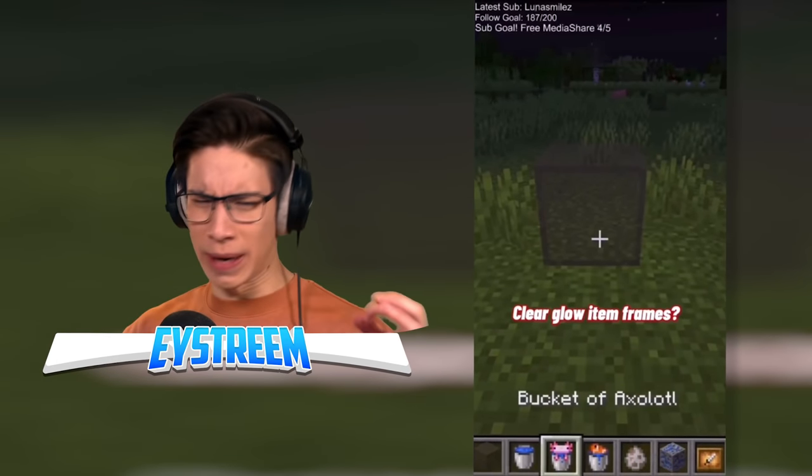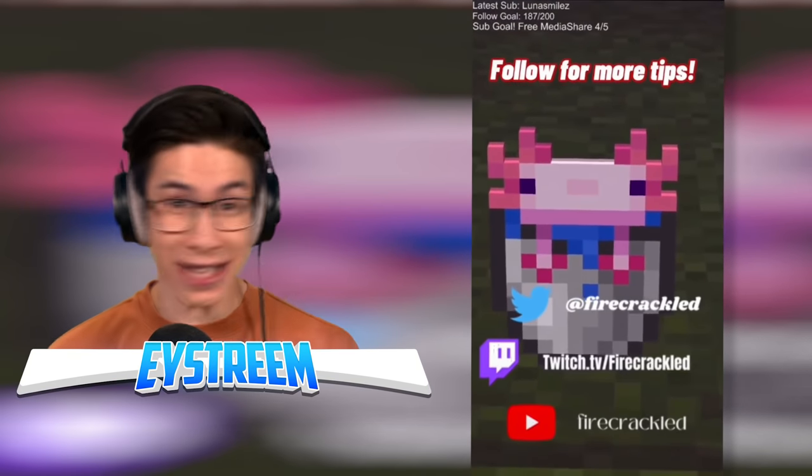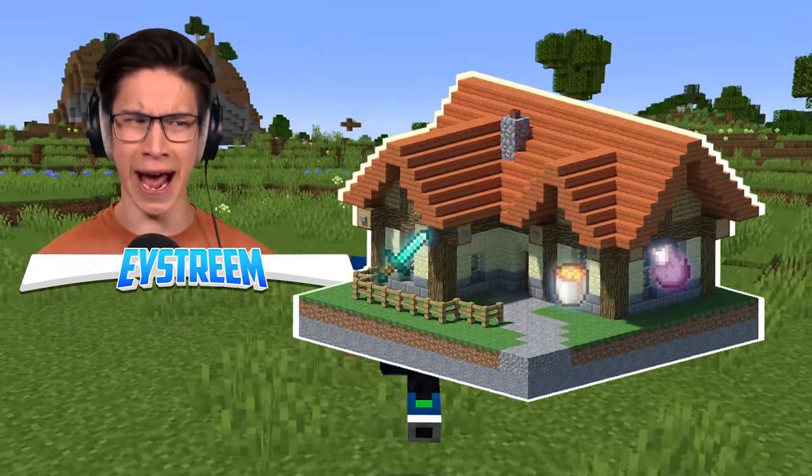Clear glow item frames? How did he make the item frame invisible? It looks just like a glowing item. That's awesome. If this hack works, I'm literally going to have glowing items all over my house.